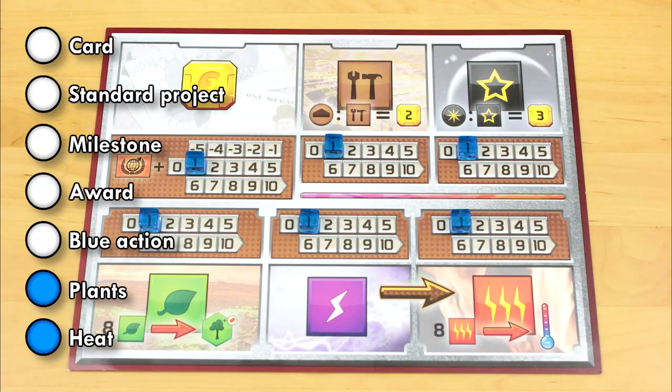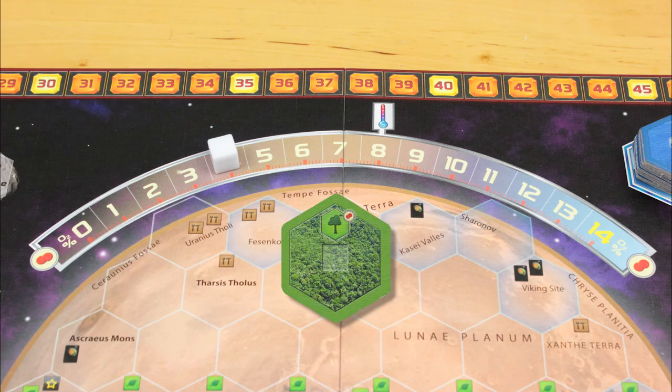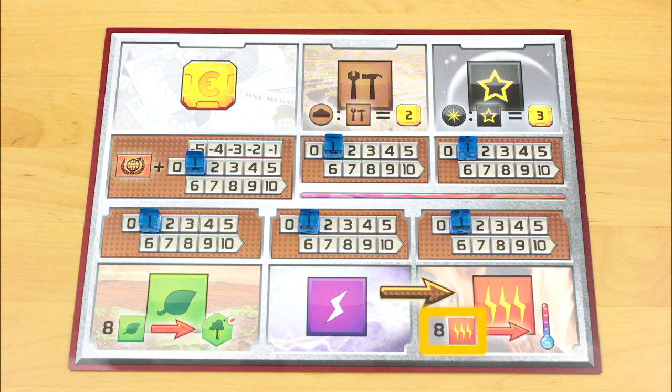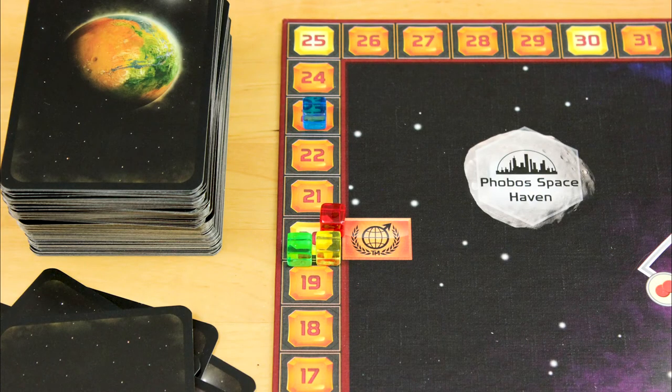The final two actions you can potentially take on your turn are to spend either 8 plant cubes or 8 heat cubes. 8 plants buys you a greenery tile, which you place on the map following the rules we've already looked at — building a greenery tile raises the oxygen level of Mars. 8 heat cubes lets you raise the planet's temperature one notch. In either of these cases, as long as the gauge isn't already at max, you gain 1 TR.